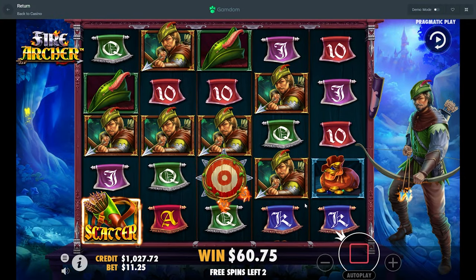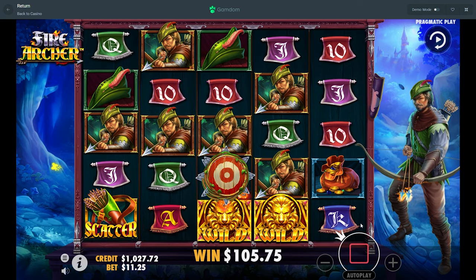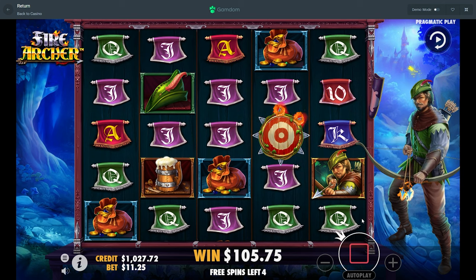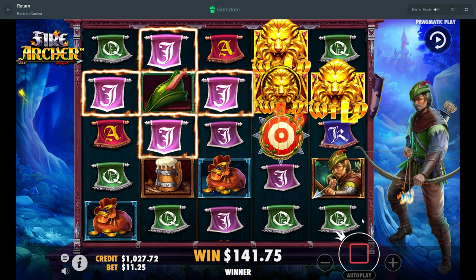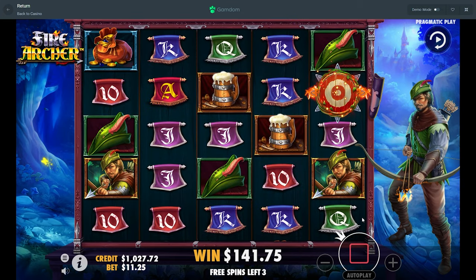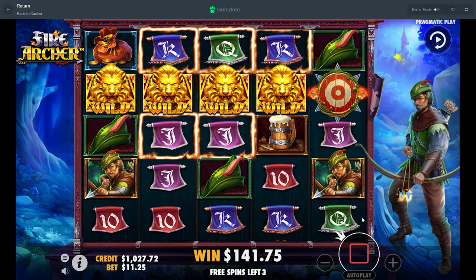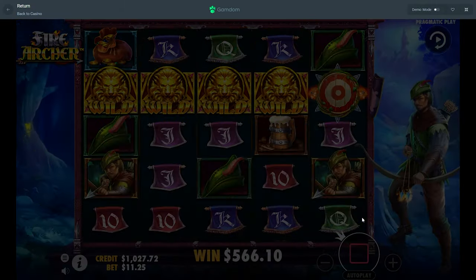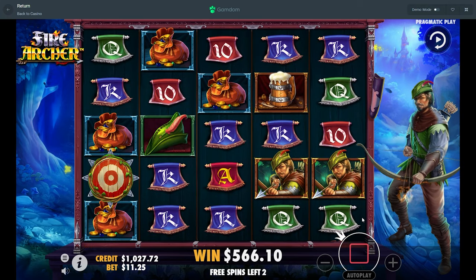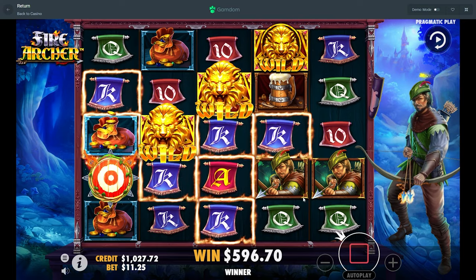If we could get a double scatter here that would be awesome — show us that you can do that, Fire Archer please. I don't think we're gonna get to the next stage. Am I getting very unlucky? Because I feel like we should be having some. Maybe it's pretty normal to only get to level two, because I seem to only get to that level two stage.